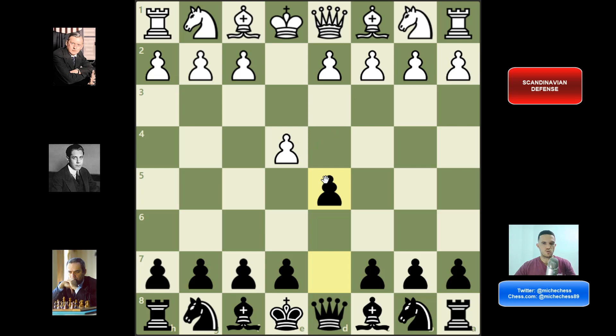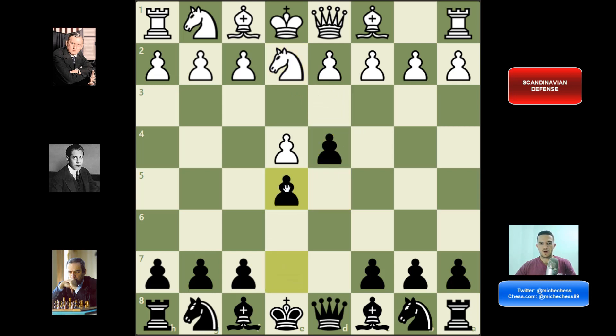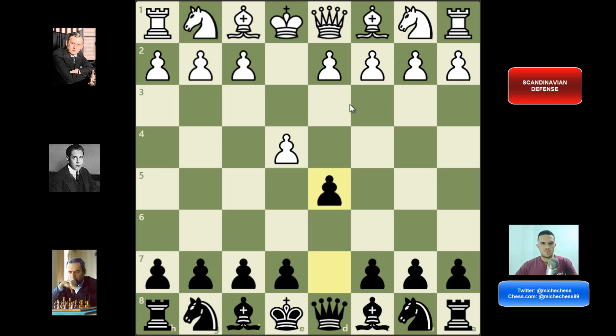At this point, the main line is going to be e takes d5. White can try other things. For example, we can talk about knight c3, defending that pawn on e4, but this is not going to work very well. You can just play d4, and after knight e2, you can just play e5. This position is really good for black — we are slightly better, so we don't need to worry about knight c3.